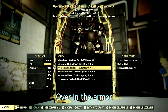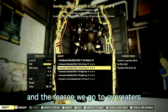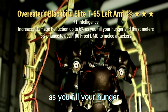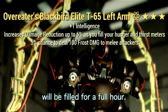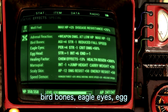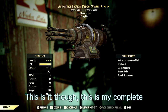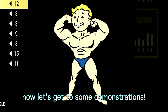For armor we're using a full set of T-65 Overeater's power armor. The reason we use Overeater's is because it increases damage reduction up to 6% as you fill your hunger and thirst meters — and if you eat a Perfect Bubblegum, your hunger and thirst meters stay filled for a full hour. For mutations we're using: Adrenal Reaction, Bird Bones, Eagle Eyes, Egg Head, Healing Factor, Marsupial, Scaly Skin, and Speed Demon.